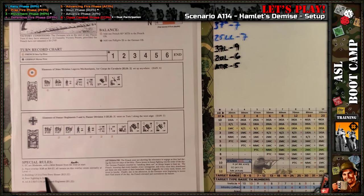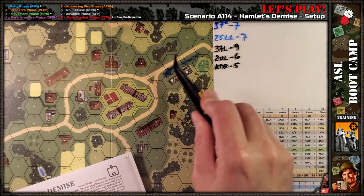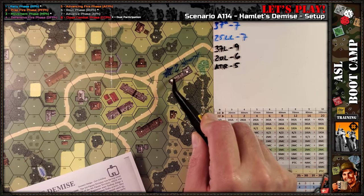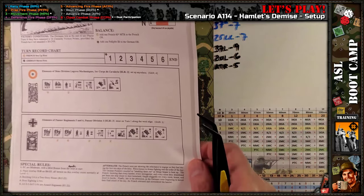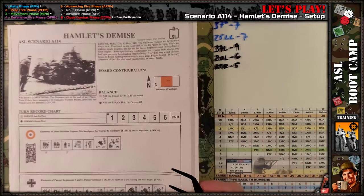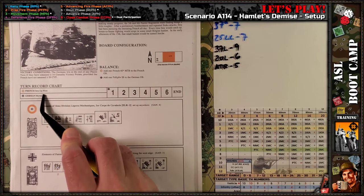Building U4 is a two-story house — that is this building here. It is a two-story house with stairways implied, actually denoted stairways there with the white square. Board siding is NA, meaning the French are the defenders here. French are the defenders — they set up first.